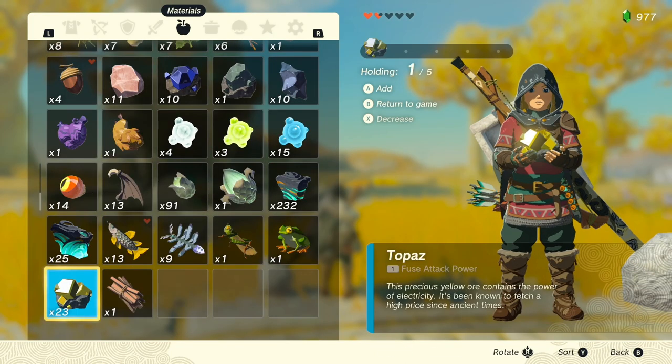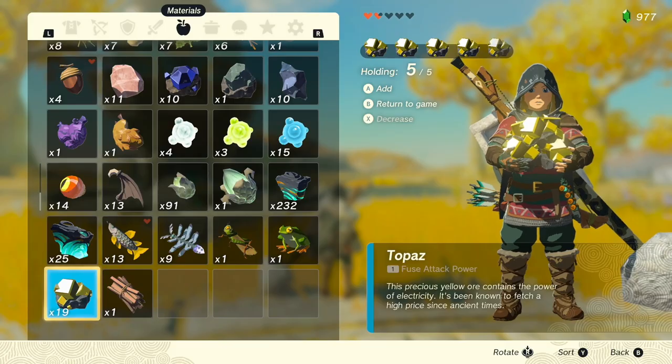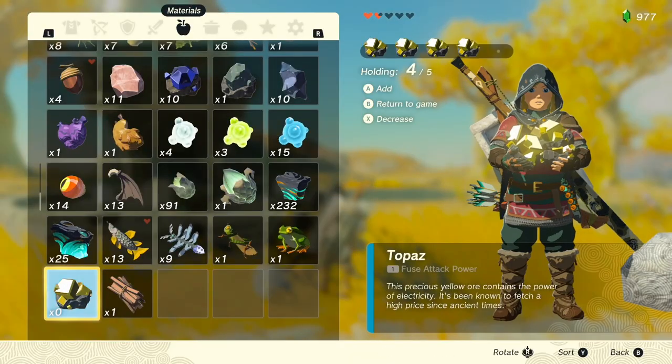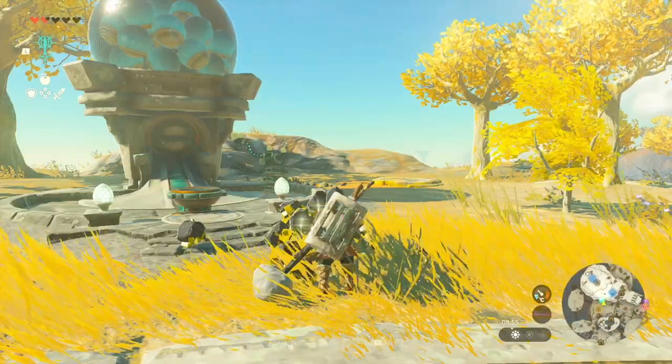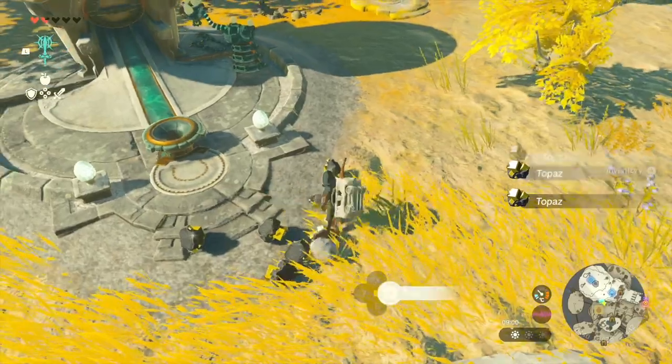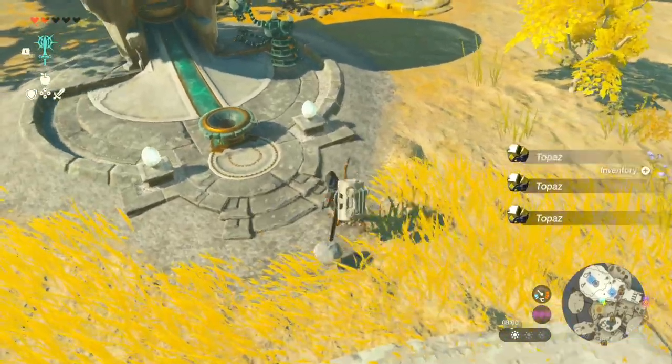Also worth noting is that there is a max of 21 items dropped for anything. This means if you're moving your items to the end of the list by dropping, if you drop more than 21 items — like I have, which is 24 — you'll only pick up 21 as the others disappear, so I've lost 3 topaz.